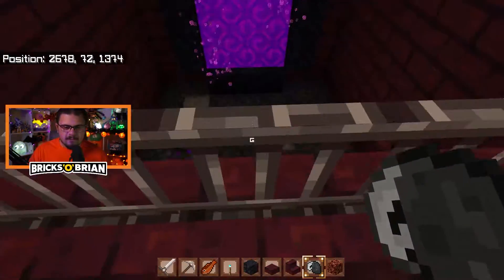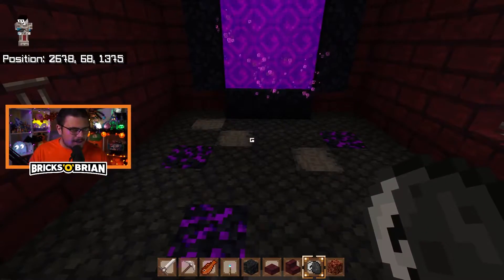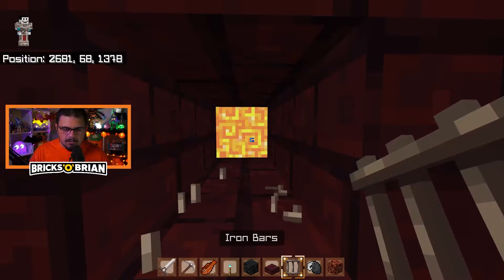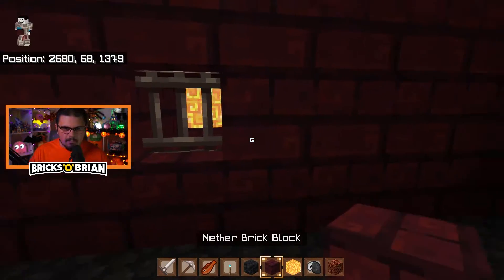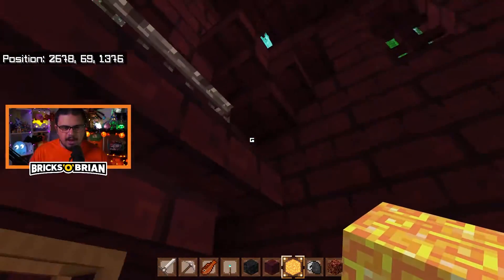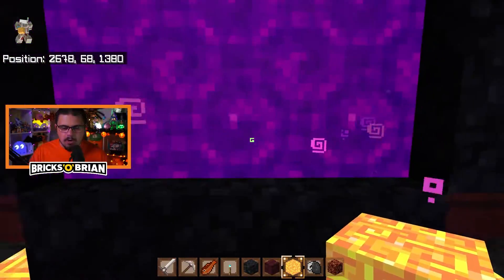What else can I add over here? I could add some magma blocks if I wanted to, but I feel like that might be a bit much. What if I do this? I want to add glowstone somewhere — right here, because glowstone is a key part of the nether. That looks fine. I don't mind how this entrance looks at all. It's a pretty standard entrance. If I want to go down right into here and hop right up — boom, I'm good.